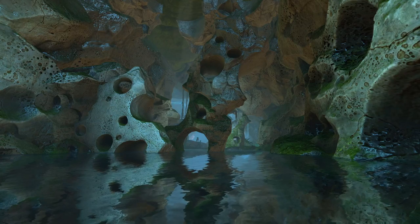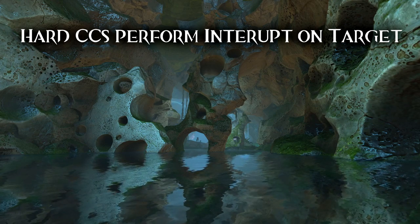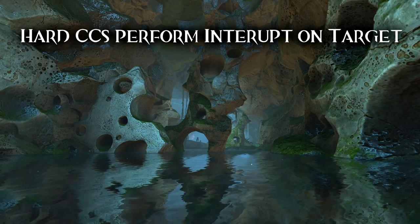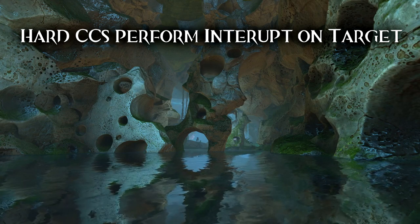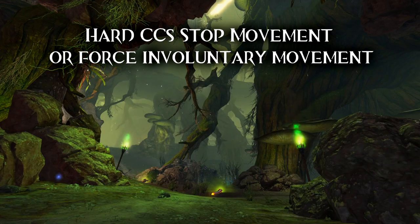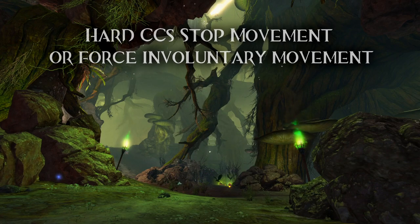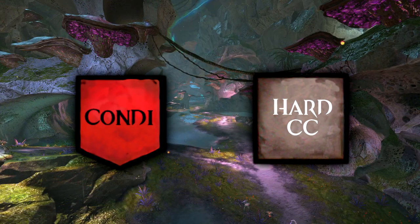Hard CCs go a step further and really impair the target's chances to do anything. First, all hard CCs will do an interrupt on the target's current ability. If you have a target casting a spell and then you hit them with a hard CC, the action is interrupted and put on a five second cooldown. This means hard CCs are a way to counter an attack by stopping it from ever being activated in the first place. Secondly, a hard CC will typically affect the target's movement for a short period of time, normally by causing the target to involuntarily move in some way. There are two conditions that count as hard CCs: Taunt, which causes the target to run at the caster, and Fear, which causes the target to run away from the caster.